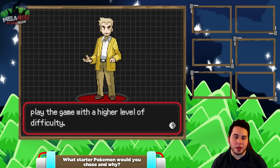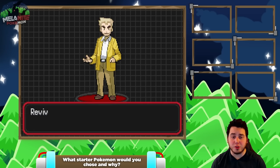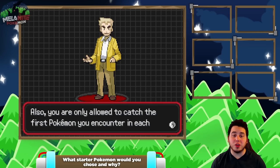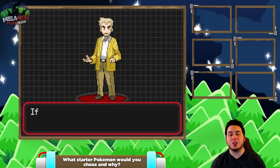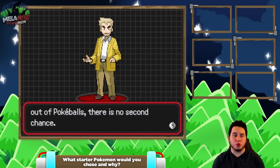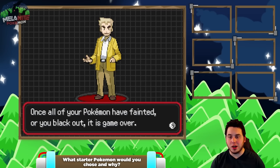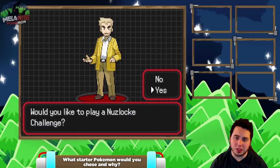You guys can play however you want if you want to try it out, but I never actually played through this game fully when it first was released and I really want to experience it as the creator intended. So all Pokemon that faint are considered dead. Nurses and Pokemon Centers will heal the fainted members of your party. Revives and all reviving items will fail to work. Also you're only allowed to catch the first Pokemon you encounter in each location unless you already have that Pokemon. If a wild Pokemon is defeated or you run out of Pokeballs there is no second chance. So Nuzlocke mode is now on and it is game time.